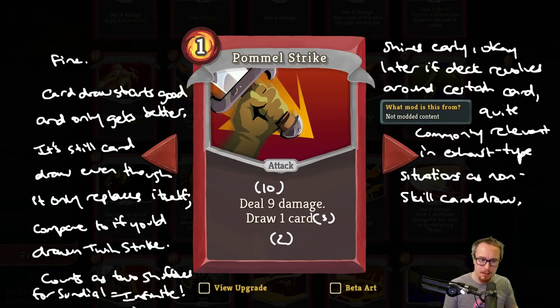Pommel Strike also, in decks which are about exhausting down towards certain combinations of cards — even if you're not going infinite — can be incredibly valuable because it is non-skill-based card draw. If you have Battle Trances and Shrug-It-Offs in your deck, those are card draw at the start of the fight, but if you're using Corruption to get rid of all your cards, those are going to exhaust and you won't have them anymore. If you end up trying to play a copy of Body Slam plus three times or something like that, a Pommel Strike lets you play it and then draw it again. Whereas a Shrug-It-Off may no longer be in your deck at all because you had to exhaust it earlier. Depending on the exact sort of exhaust deck you're playing, it can also not matter at all.